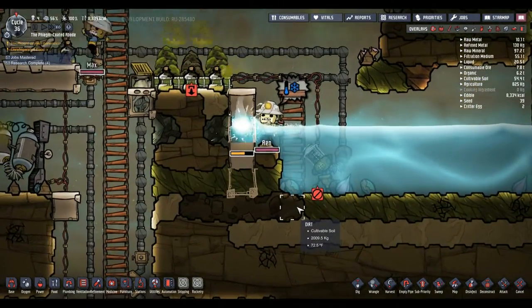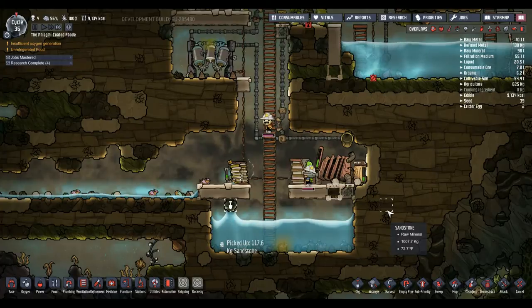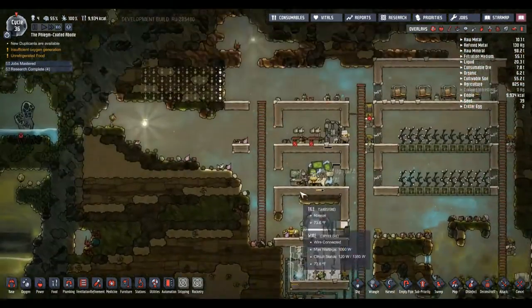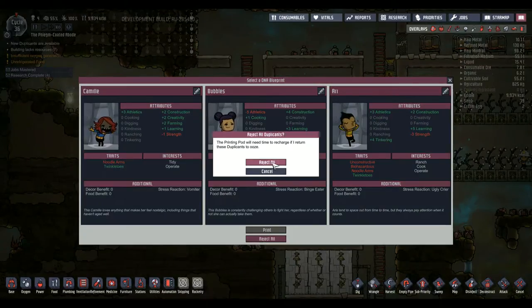Get the new bedroom in, really guys. That works - wasn't exactly what I was expecting you guys to be doing but that works. We'll attempt to keep this a little bit cooler by dropping water over it. Here's duplicants - do we have anything useful? We've got a vomiter, you're interested in tidy and operate, so you're ruled out automatically. You're a binge eater, minus three strength, minus one strength. None of you are particularly great - tinkering, tinkering, tinkering, learning. Construction. I don't like any of you.